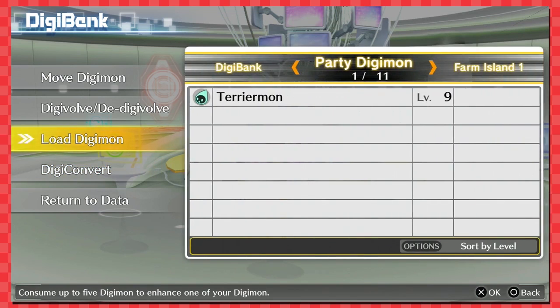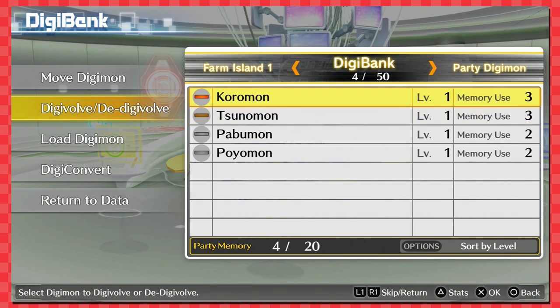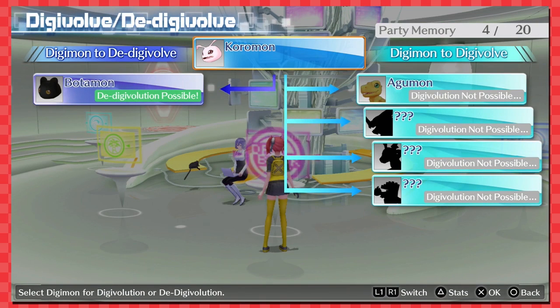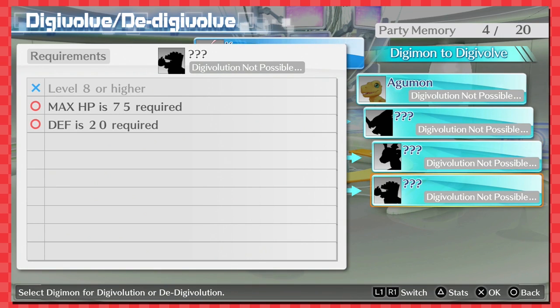So what do those two things we just made turn into? Let's see — Koromon can turn into Agumon, or bigger Agumon, or... oh, Guilmon! Oh cool, I think that's Guilmon — it looks like him probably.